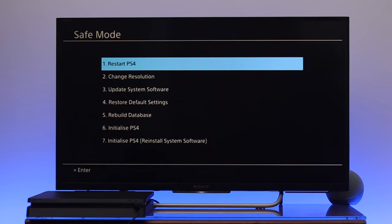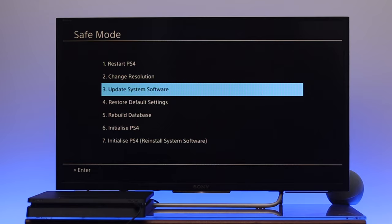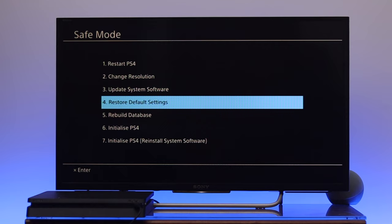Now, to troubleshoot the problem, you'll get a few different options. The first option lets you restart. You can also change the resolution, update your system software, restore to default settings, and many more.